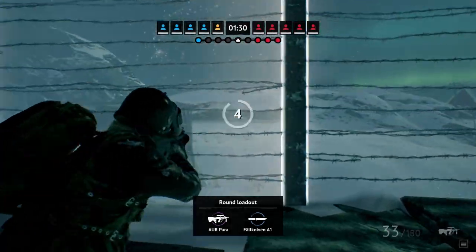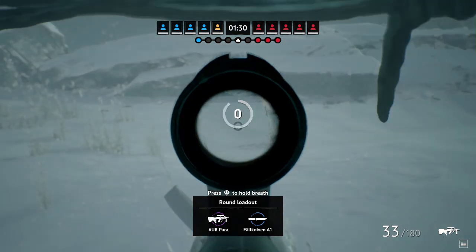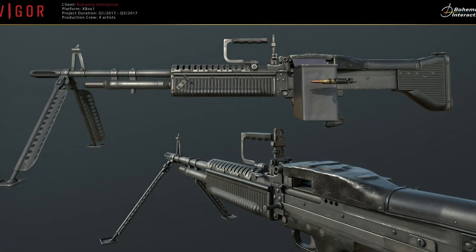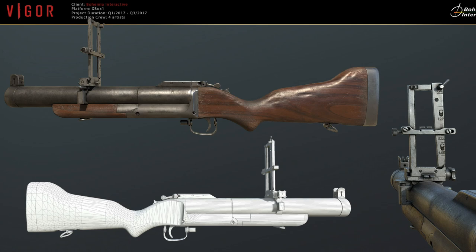Hey, what's up guys, BoboRail here. Today I wanted to take a moment to show off some of the things I found a while back over on ArtStation. These are what I would assume to be some outsourced models that were commissioned by Bohemia in Vigor's early development. Some of these models look very familiar while others not so much. So let's roll the intro and we'll talk a little bit about these.